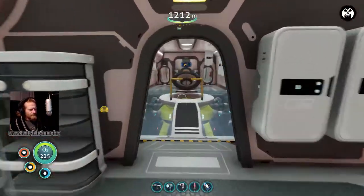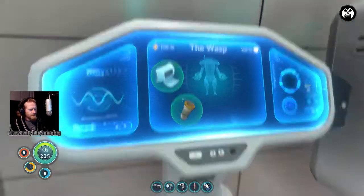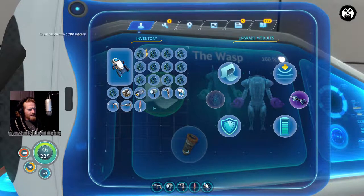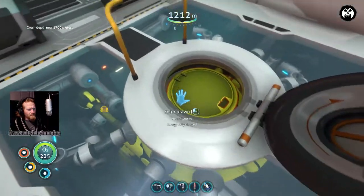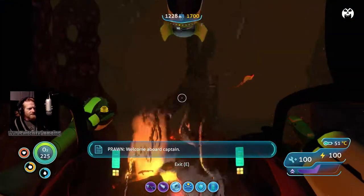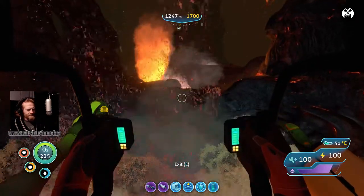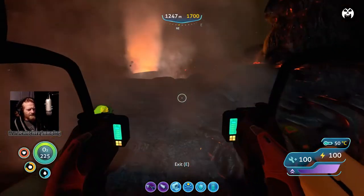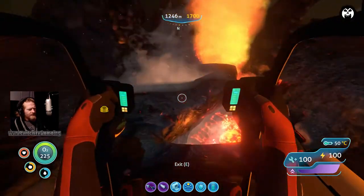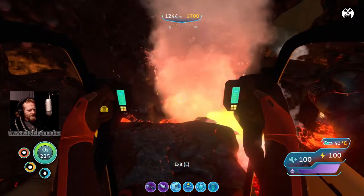Let's reinforce the prawn suit by putting in that module, that module, and the MK2. Now this should go down to 1700 meters. And I should drain way less power. I believe now I can go down into the fire without burning out - let me try this, just a quick test.